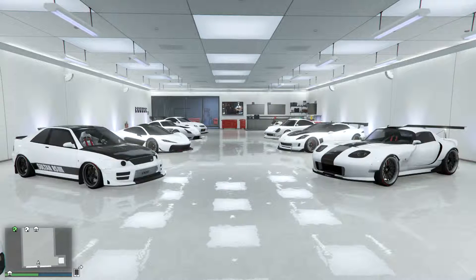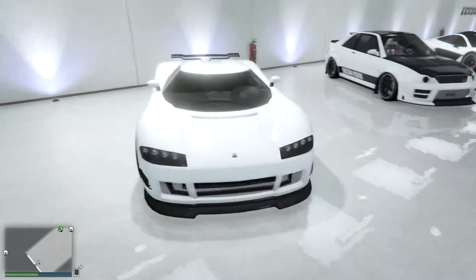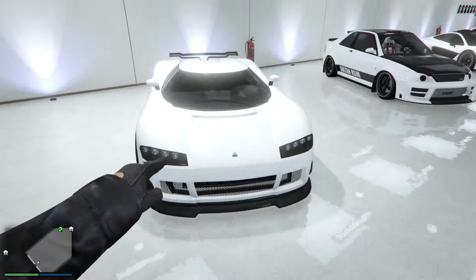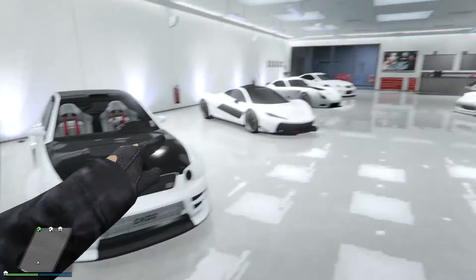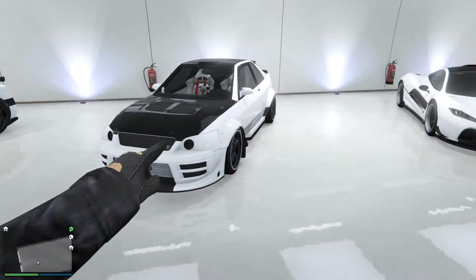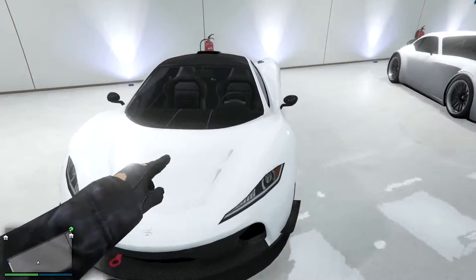So yes guys, after quite some time, I'm actually showing you guys my garages again. We are starting back at garage number 1, going through from 1 to 5 today. This is my main garage, the one where I spawned in the Eclipse Towers. The first car we have here is the Entity XF, my sort of used-to-be daily driver. Then there's the Soltun RS for that one video. We have the T20 — it used to be my favorite car.